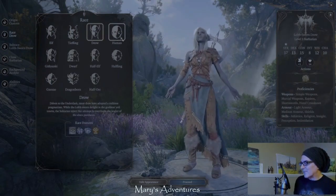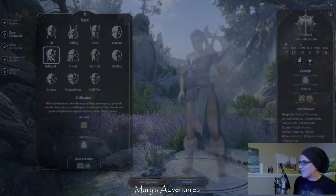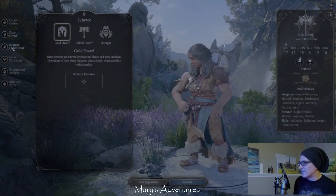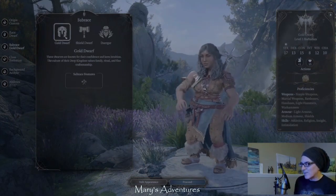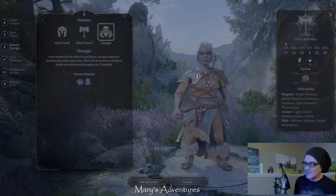The drow we looked at, humans have no subclass or subrace. Neither do githyanki. The dwarves do, though. The dwarves have a gold dwarf, a shield dwarf, or a dergar, which is amazing.